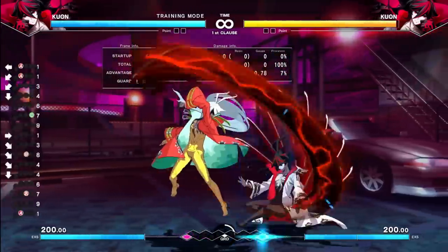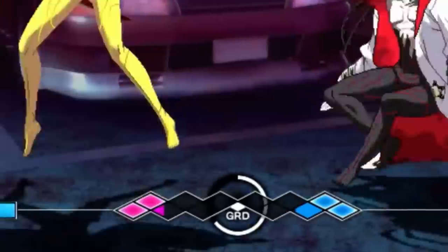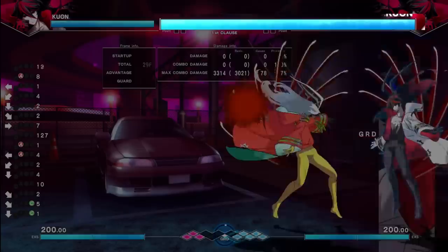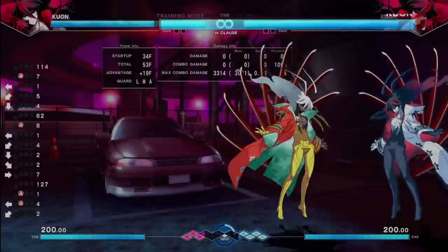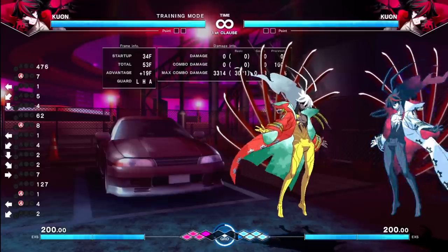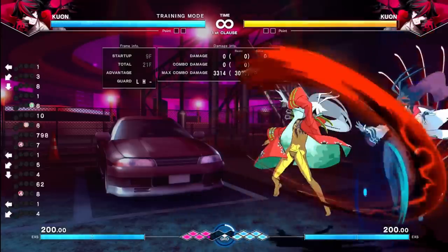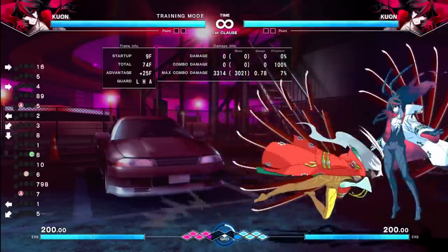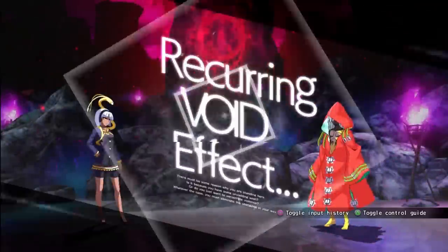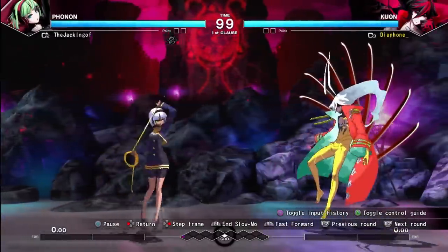You actually get rewarded for blocking in this game. During a block string, you're actually building more grid than the person doing offense. The chip damage doesn't do that much, so you can afford to have a couple of turns stolen on you — just to make your opponent comfortable while making your defense more effective. There's no real mixup in a basic block string; I'm just stealing turns with potential throws, but throws are risky because they lose to mash as well. There is risk inherent with any type of mixup, and there aren't really many true 50-50s in Undernight, so there's always something you can do.